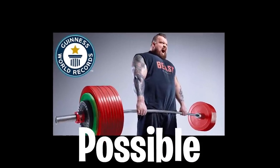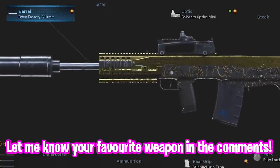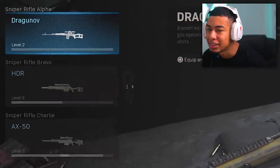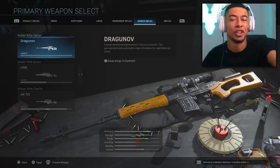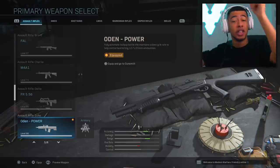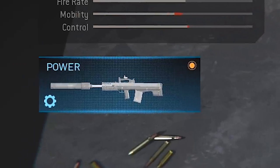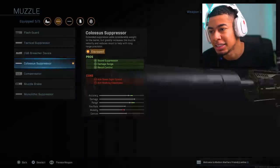I made the strongest class possible in Modern Warfare. This class right here with the Odin is the most powerful class you can possibly make. We're not counting shotguns, marksman rifles, and sniper rifles because they're only for specific ranges. In terms of normal weapons, this is the most powerful class you can make and I call it 'Power' - every single attachment increases the damage on the weapon.